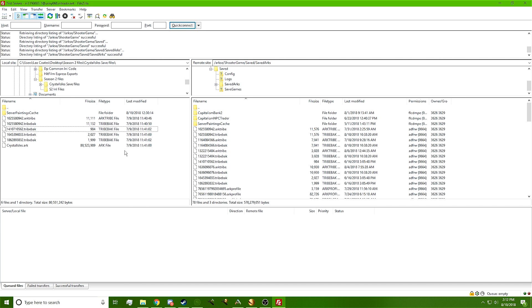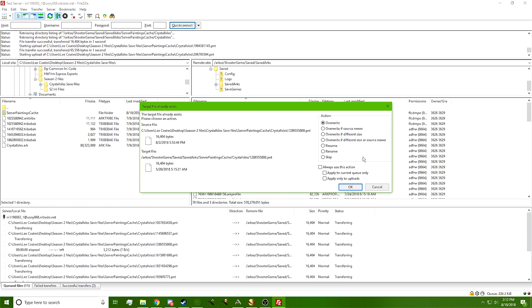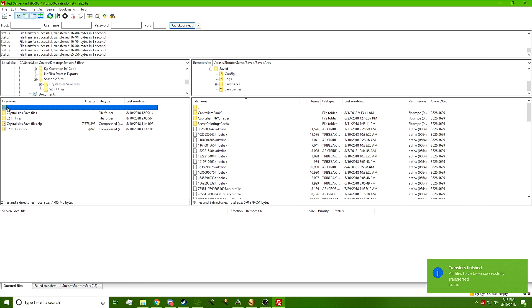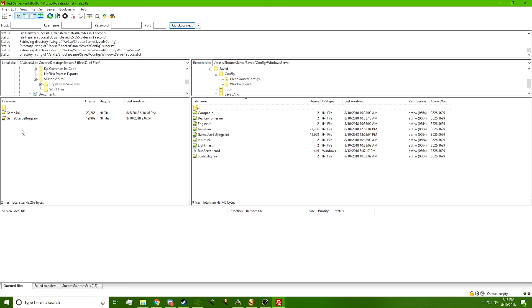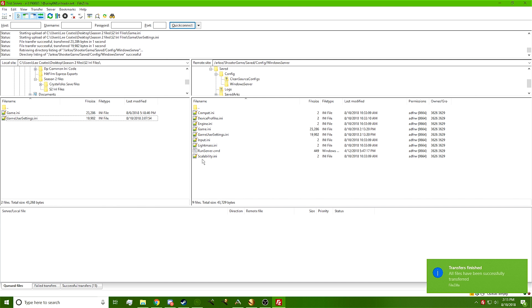Select all the files and just drag and drop them — that's all you have to do. Once they're dragged and dropped, you're done with that part. Then we're going to go back to the .ini files, and over in FileZilla we're going to navigate to where it says Saved, then Config, then the server editor folder. Copy both of those .ini files over and drop them in.